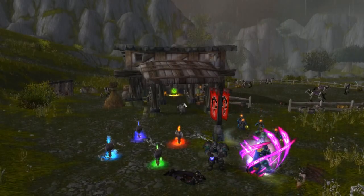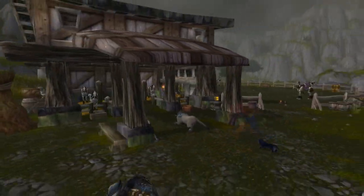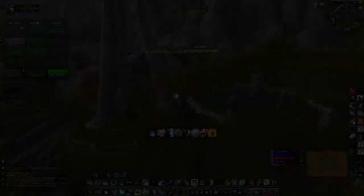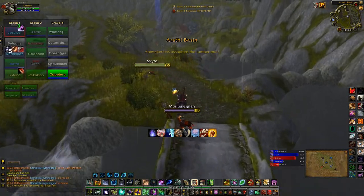And to close, in Stables, the buff is inside the stable along with the horses. As the stable is open, it's a little easier to see. So it's good to know where all the buffs are. Always keep an eye out to see when they appear and use them at the right time.